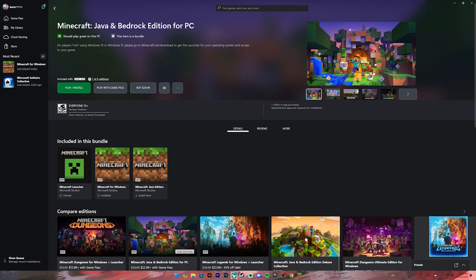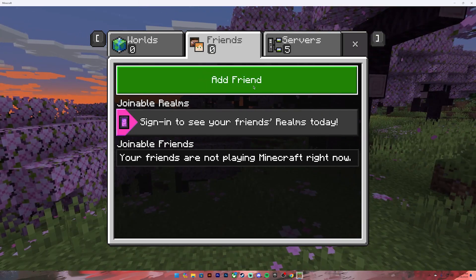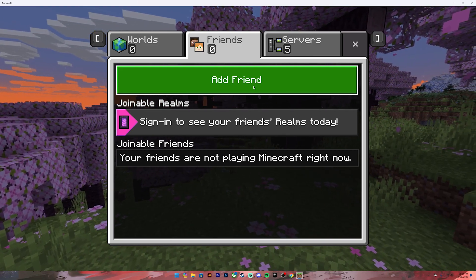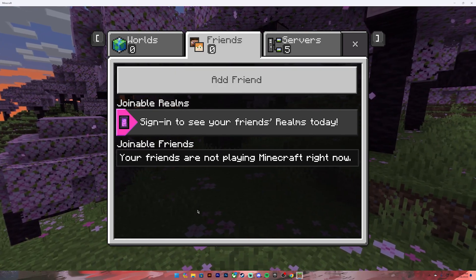Once you have purchased it, you can come back to the Minecraft application. Then you'll be able to enter your friend's username. Once you have entered their username, click on the add friend button and you will send the friend request. Your friend has to accept the friend request in order to become friends, and you'll see their name on this list.